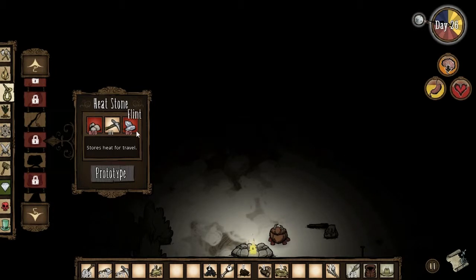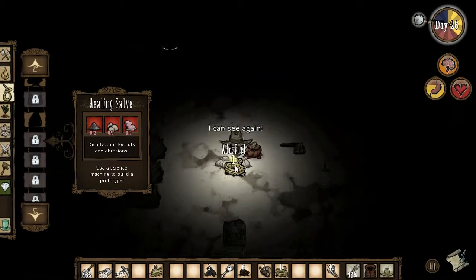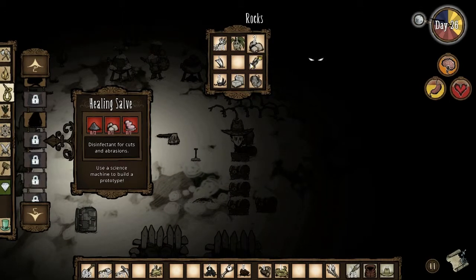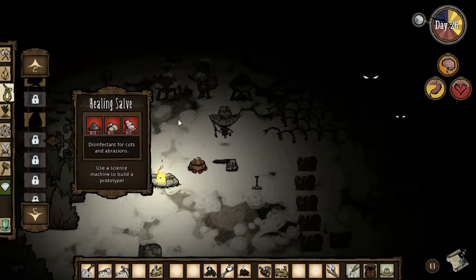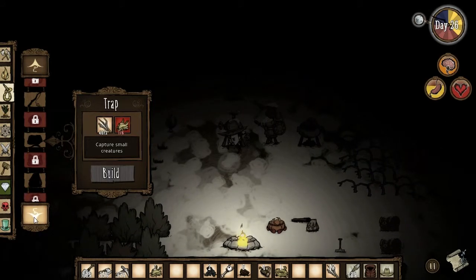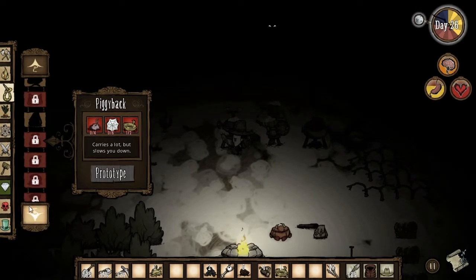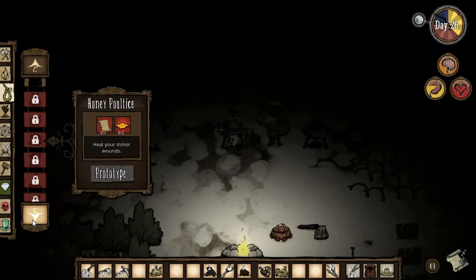I'm almost out of normal rocks. I need to check exactly what I need to make the heat stone. Bird trap I was already familiar with. Piggy bag - carries a lot but slows you down - I guess it's just a bigger backpack. Healing salve. I've never even seen the spider gland before. Honey poultice heals minor wounds - papyrus and honey.